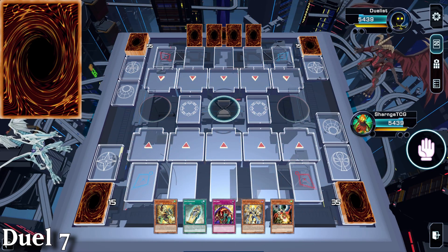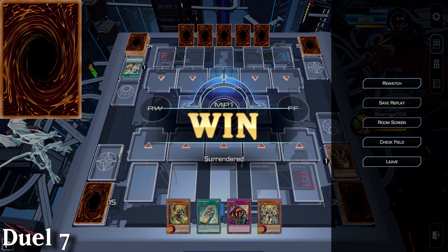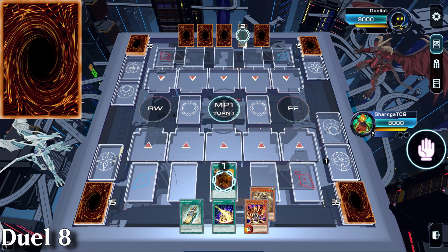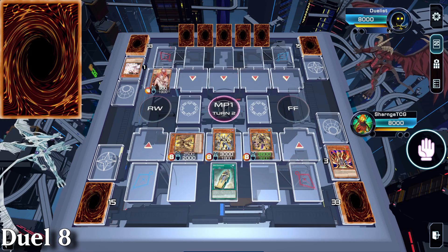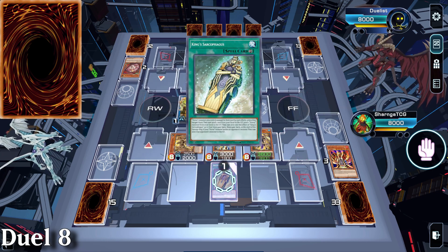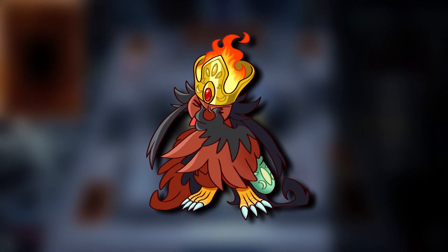Duel 7 is us going second. They play a searcher with us using Droll - they scoop. Everybody's probably done this at some point. Game 8 is Trap Tricks with us going first, ending on a board of Imseti, Duamutef and Qebehsenuef. They do a combo to end with Terribly Tired Tapir. They go to attack and it's sent to the graveyard by King Sarcophagus. Do people not read? Stupid question from a Yu-Gi-Oh player.